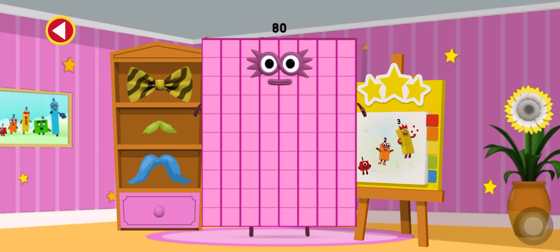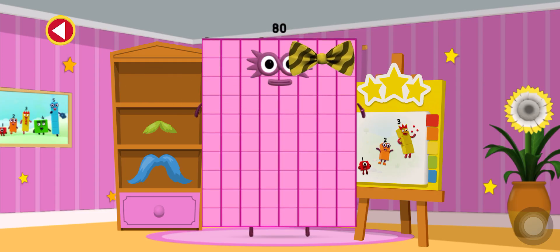Can you dress up this Numberblock? Or tap on the sticker book to see the stickers you've collected. Dinocto block smash! Drag one of the dressing up items from the shelf onto the Numberblock.